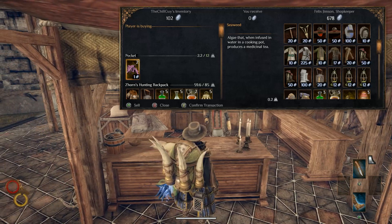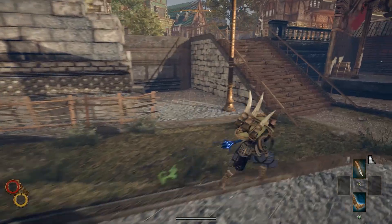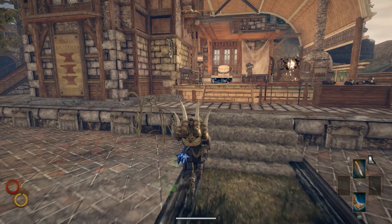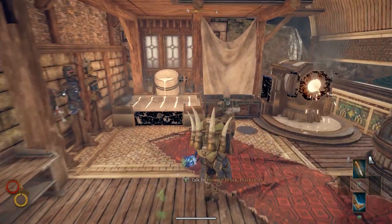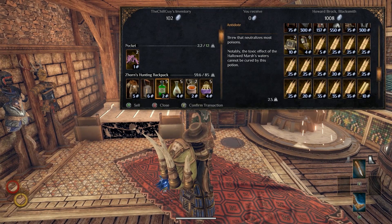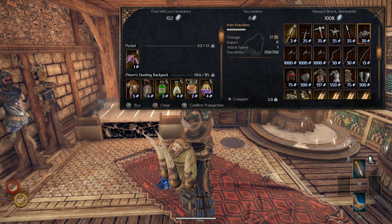There's a traders backpack, but it gives you 10% less movement speed, so we can't afford that penalty. There's another shopkeeper — they really have a lot of stuff here. I'm not familiar with this town at all. There's another blacksmith over here.